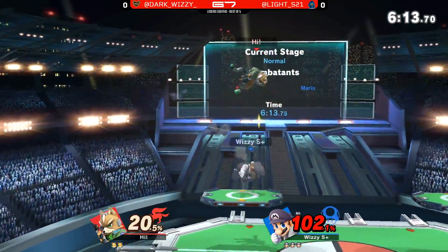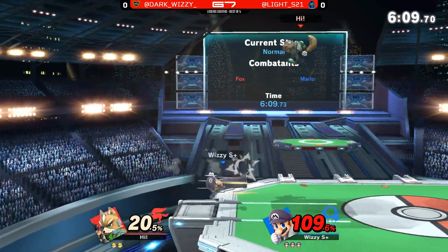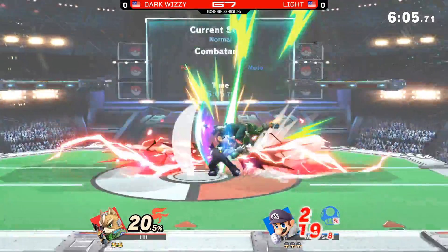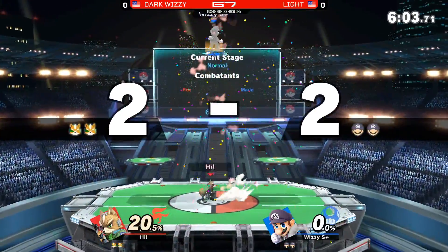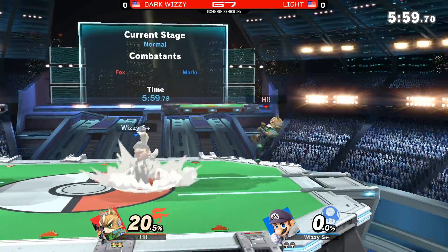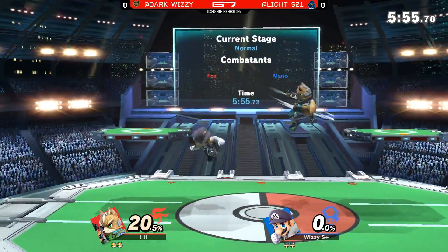We're gonna see how Light responds. He's gotta get the stock off quickly, because Mario can just ruin your percent in a hurry. You saw right there how Light tried to respect Wizzy's landing, but big up smash right here, tying up the stocks. If you jump into Fox with an aerial, especially if you fully commit and don't cross up, you can land right in front of him — that's a free up smash.